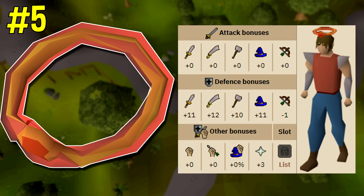Coming in at number five is the zamorak halo. The zamorak halo is an item you can buy from the castle wars shop for 75 castle wars tickets, and I think it offers the highest magical defense in the head slot in the entire game. It has a magic defense of 11, and it's very interesting to me that it's from a castle wars reward, which generally are cosmetics.